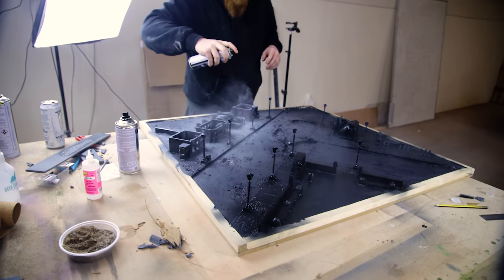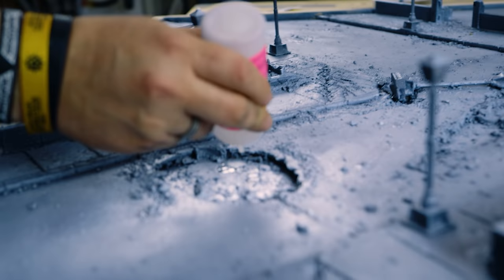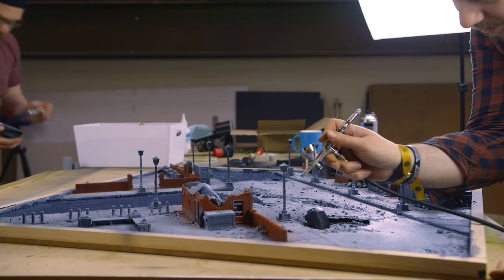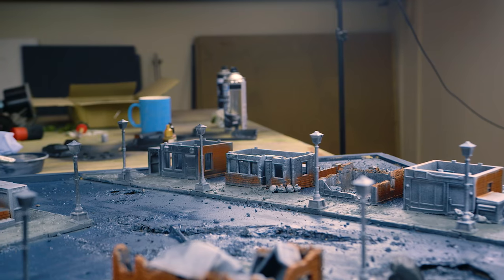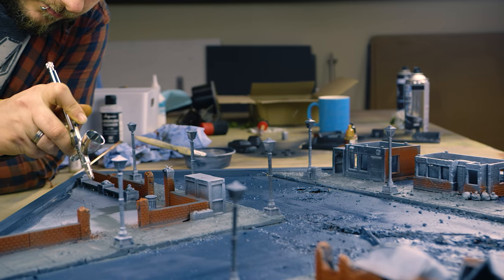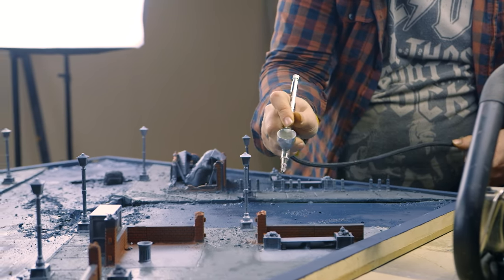We put a quick zenithal spray over the top and then it was time to start painting the terrain. I'd planned on painting all the terrain separately before it was attached to the board, but I think it worked out a lot nicer spraying it while it was on the board. Yes, it was a little bit more awkward and difficult to get to, but it meant that everything tied together. It didn't really matter if I went over with the airbrush a little bit because we were going to be putting washes on later. It all ended up making it look like an actual town rather than random bits of terrain stuck on one board.